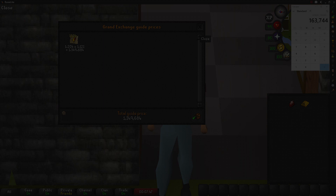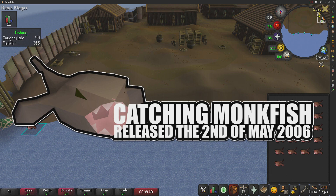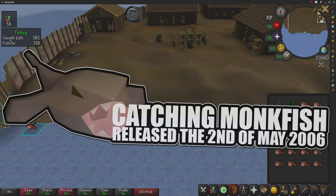Welcome to Season 5 of testing OSRS wiki money making methods. Today's money maker is going to be catching Monkfish, released to the game on the 2nd of May 2006.